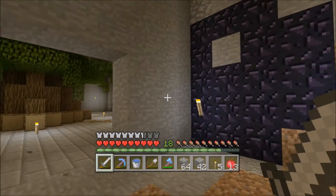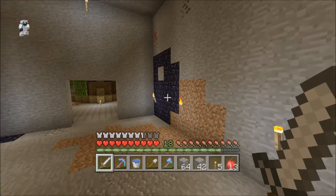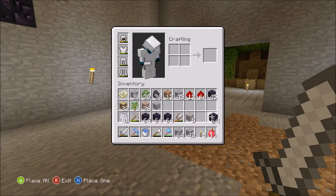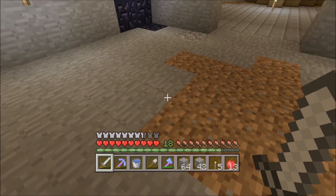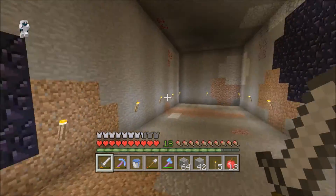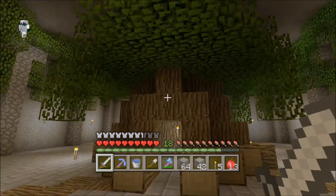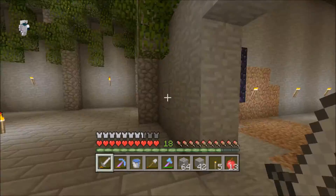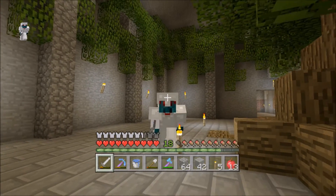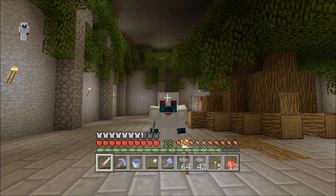I finally cleared out the room — I believe it's nine by twenty-one and eight blocks high. I got over four stacks, almost five stacks of obsidian just from clearing this area. We'll definitely be working with that in a future episode. That's gonna do it for this episode of Hero Craft — we got this main room almost all the way done and cleared out the chest storage room. I'll probably put some fountains in the corners. Peace!